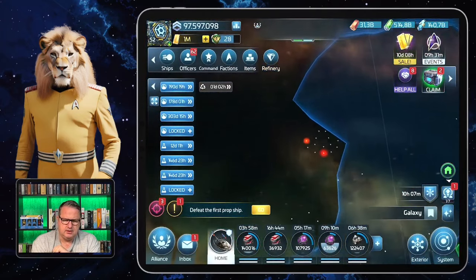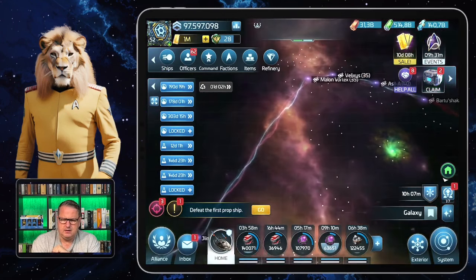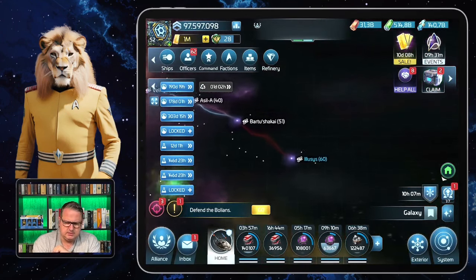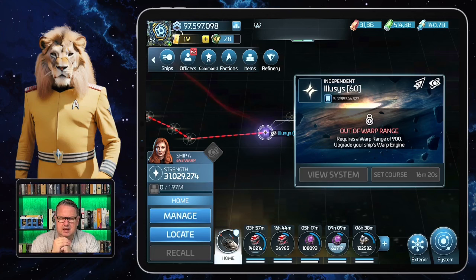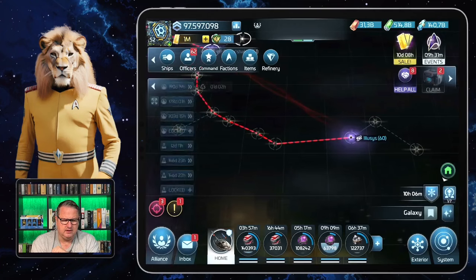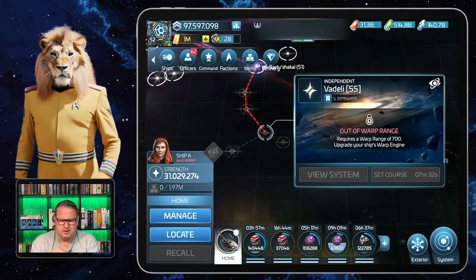I just want to show you the Delta Quadrant. There are systems I haven't traveled to yet, but I can go up to a certain point. Some systems require a warp range of 900 — for example, Elusis — and that's something I can't reach even with my NX-01. For another system I even need 700. With the NX-01 I probably would be able to get there using the warp range crew, but I already made a video on that.